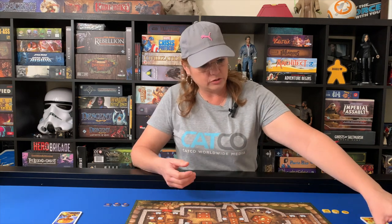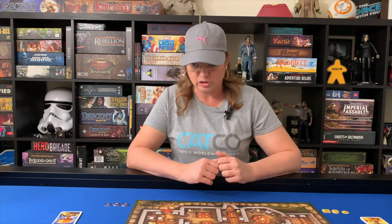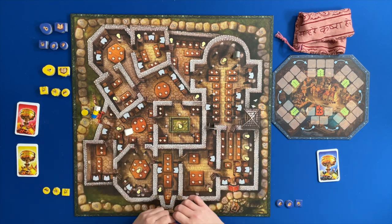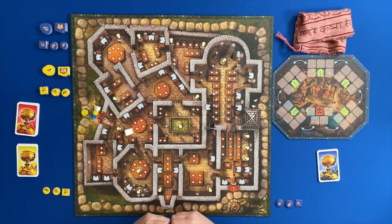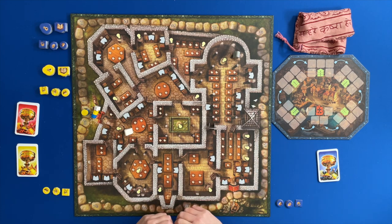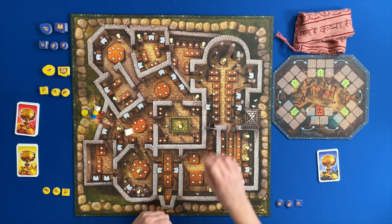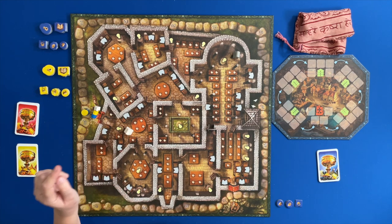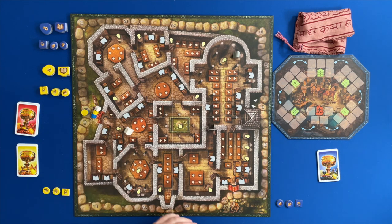We take out the Bells card — which will make more sense when we play, but it's the one that lets us replenish our hands. That mechanic has been done in other games where you play cards from your deck and then a card lets you take them back into your hand. Other than that, we start here at the entrance, and for the NPCs I followed the recommended setup since there's no one else to decide with me.